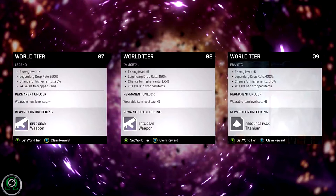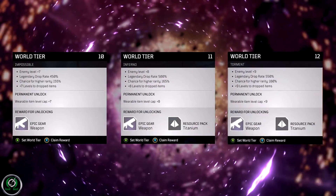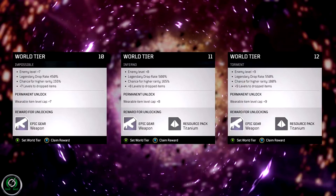World tier 9 is frantic: enemies are 6 levels higher than you, 400% legendary drop rate, 145% chance for higher rarity, plus 6 levels to dropped items and wearable item level cap, plus a titanium resource pack. World tier 10 is impossible: enemies are 7 levels higher than you, 450% legendary drop rate, 155% chance for higher rarity, plus 7 levels to dropped items and wearable item level cap, plus an epic weapon and another resource pack.